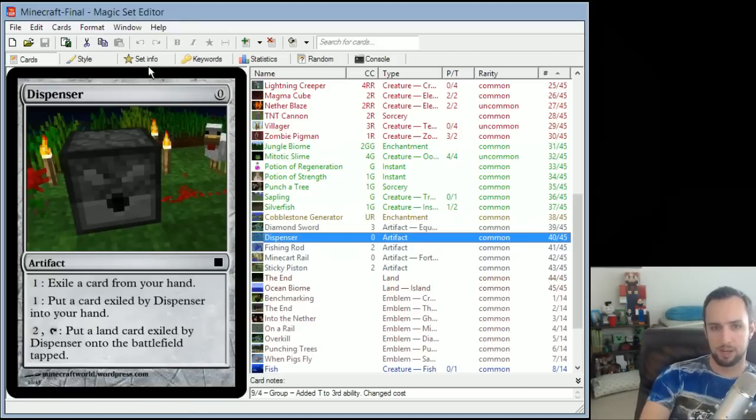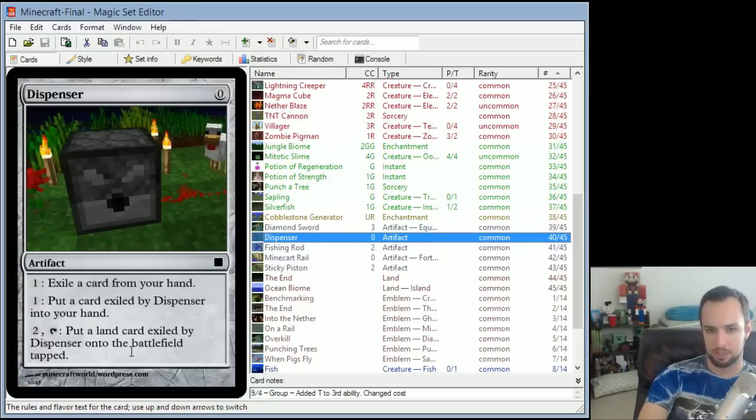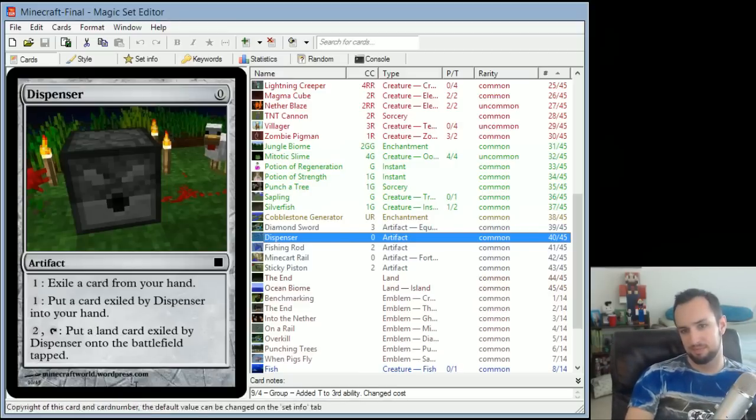Dispenser is a free artifact — costs nothing to play. You can pay 1 to exile a card from your hand, or put a card from the Dispenser into your hand. You can also pay 2 and tap it to put a land card exiled by Dispenser onto the battlefield tapped. It's something you can put stuff into and it'll spit it back out if you power it — like dispensing a bucket of water.